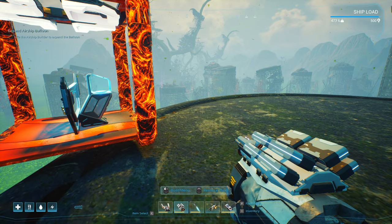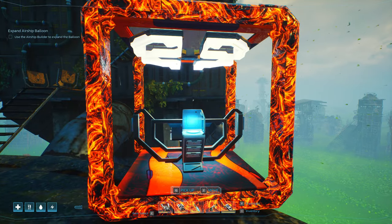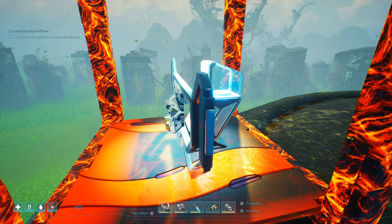Let's look at the weight. We are at 473.6, so I do have enough room for the 25 kilo workstations. We got some lava over here — this is our workshop.